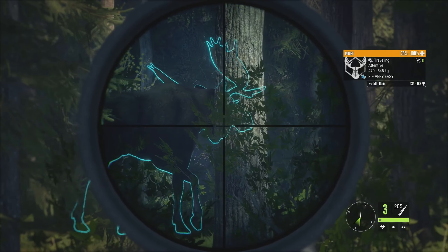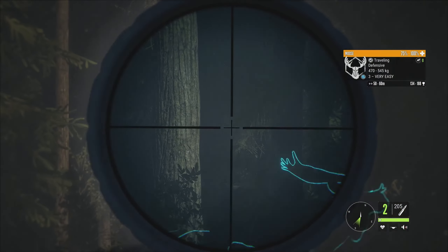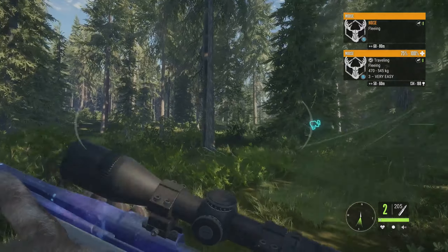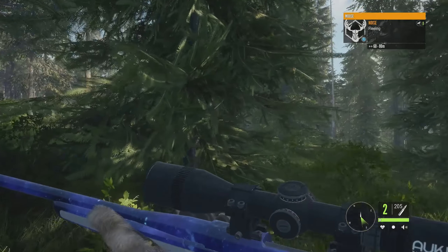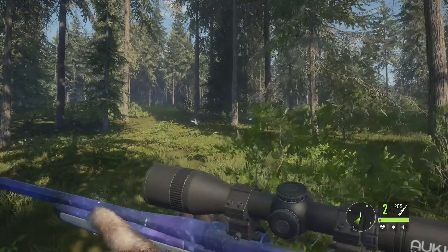Walking pretty much right beside us at about 50 meters away is a level 3 moose, 134 to 188, and he's pretty decent looking as well. So we'll take that shot, and just like the grizzly bear it's going to take him a little bit to go down because we are using the 7 millimeter, but that should have been good.